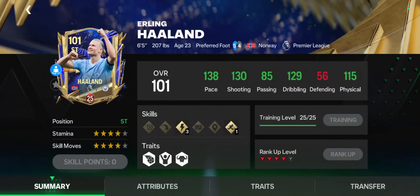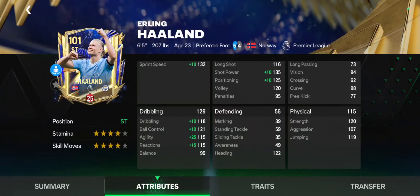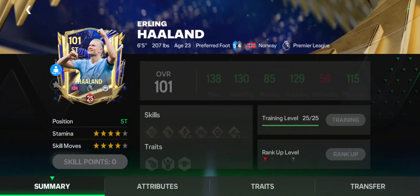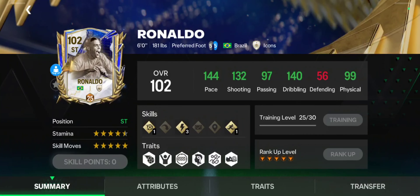Lastly, we have the cream of the crop — the 'I am a whale' category — and there are only two winners. Number one is 6-foot-5 demon: 4-star skill moves, 4-star weak foot, with power header — Erling Haaland. Not much to say, his stats speak for themselves. If you have the coins, send it and don't look back. This card is the definition of meta — he has everything you need in a striker for head-to-head in FC Mobile.